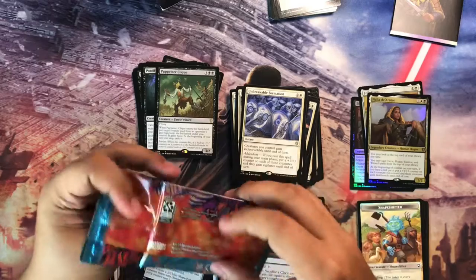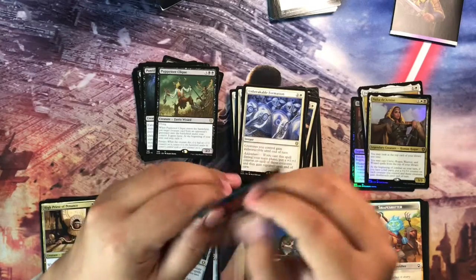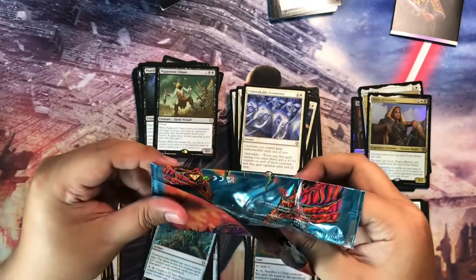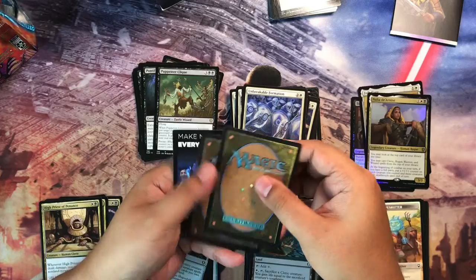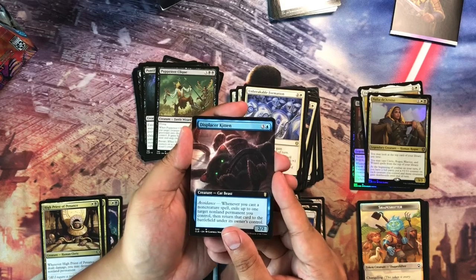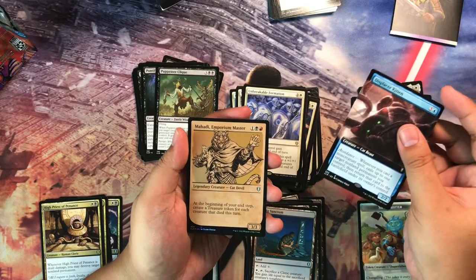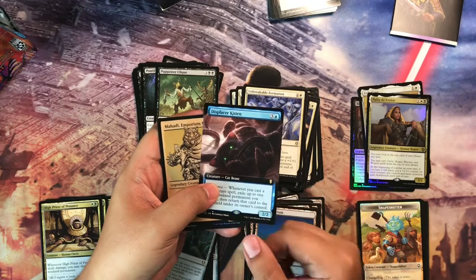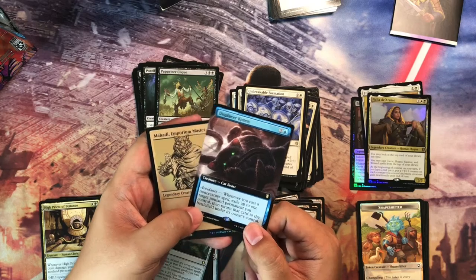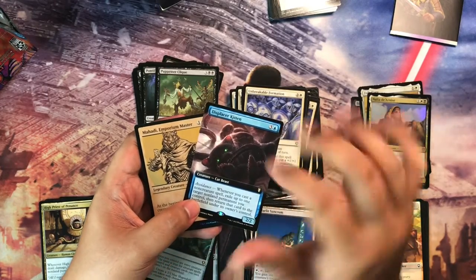For the Bonus Round, we have this Collector Booster Sample Pack — let's see what it has. I wonder if there's anything good here, but I doubt it. We have three cards and a marketing insert. First one is a Displacer Kitten in Borderless — hey, this is a pretty nice pickup! And we have a Showcase Mahadi, Emporium Master. This is actually a pretty good pickup. Displacer Kitten is one of those cEDH cards that's picking up some interest now, and we have it in Borderless. Pretty nice. Alright, that's it guys — thank you, bye-bye!